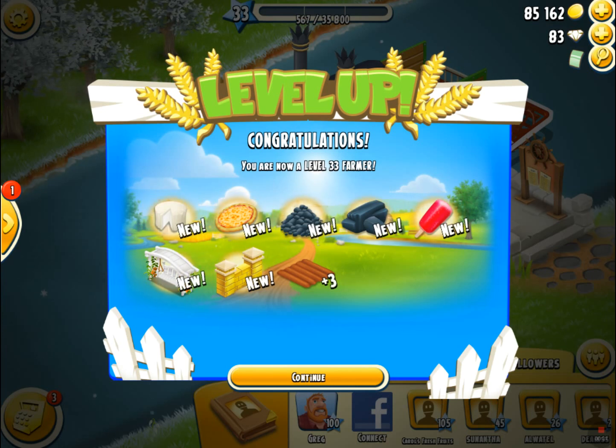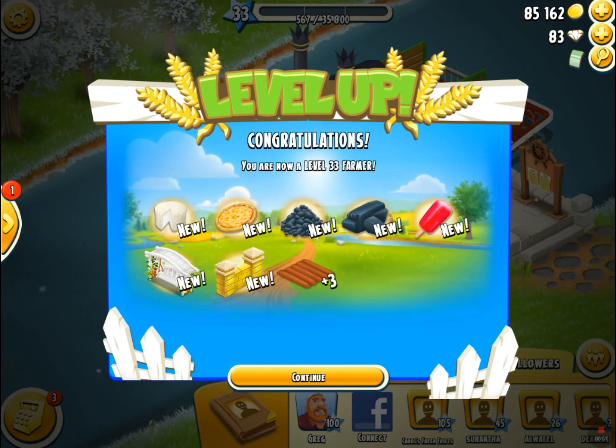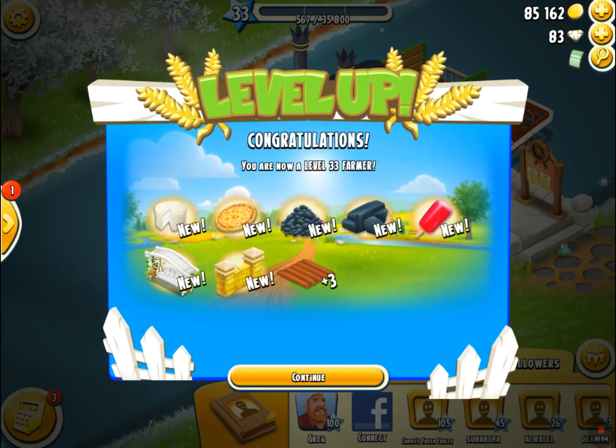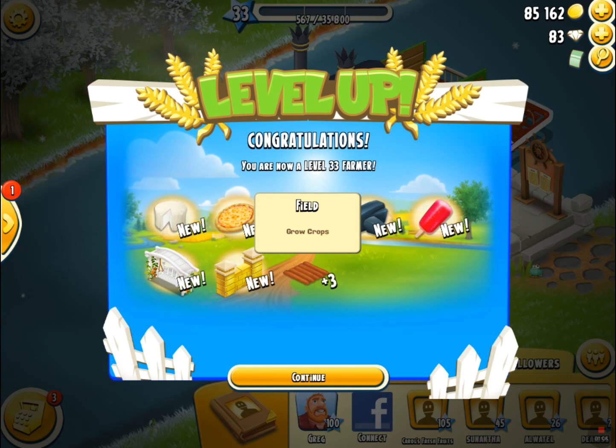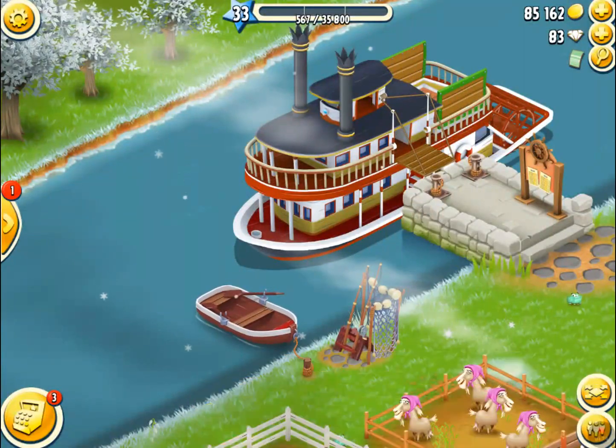Some of the things we're unlocking here are goat cheese — very important, dairy is always needed — so that's very exciting. Then we've got cheese pizza, coal (because I keep wanting to make coal bars and then I'm like, oh no, I haven't unlocked it yet), and cherry popsicles. Those are the production things, and you also get three new fields.